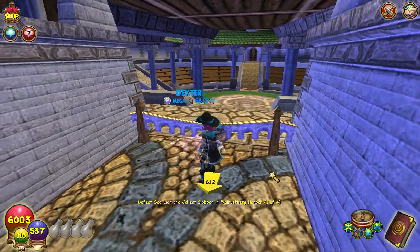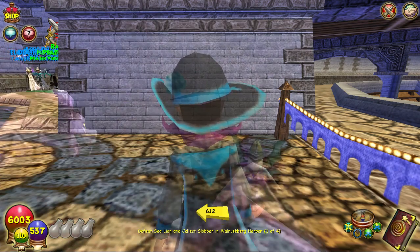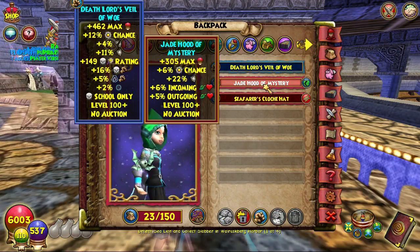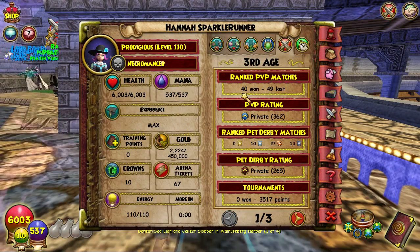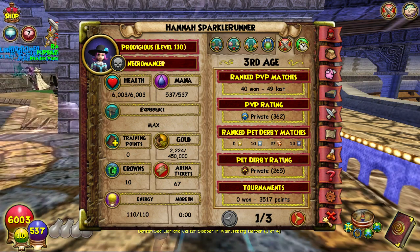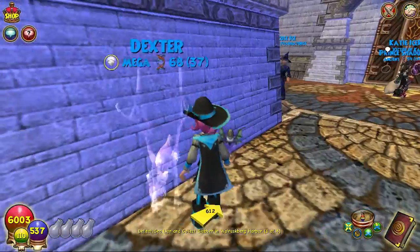If you guys have other death strategies — I know sometimes people like to use the Jade Hood — but as you can see, this is the one that's really been improving my rating. Yesterday I had 20 to 48, so I am picking up pace a little bit. I guess that's improvement.